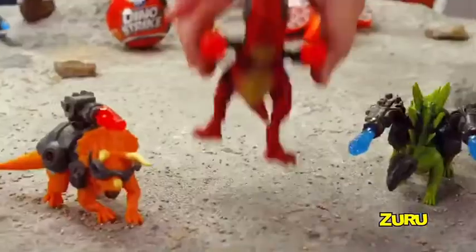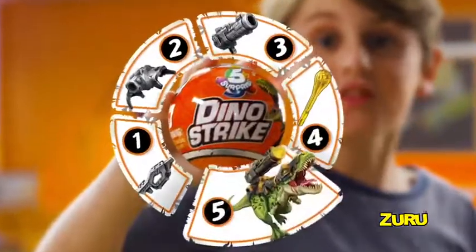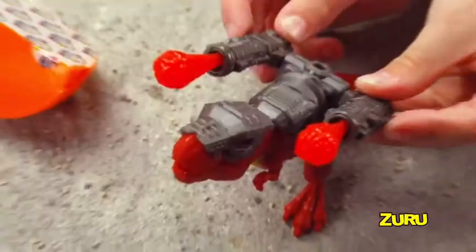Time to unbox my new Dino Strike, Five Surprise! Five Surprise Dino Strike! There's five layers of surprise! One roaring dino, headgear and armored backpacks, deadly blasters, and explosive missiles!